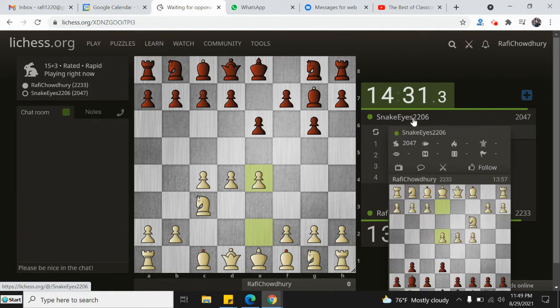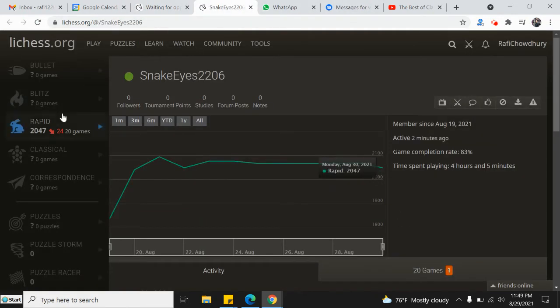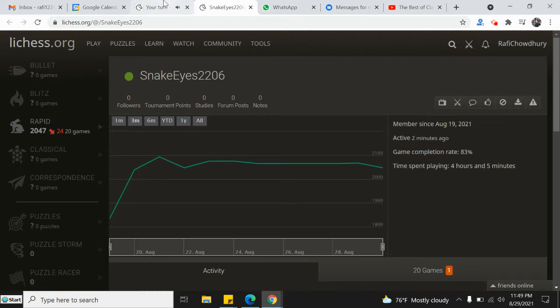SnakeEye is 22-06. What a name. Rapid, 2047. He's only played 20 games. Interesting. So, Knight E7.